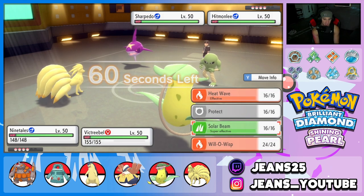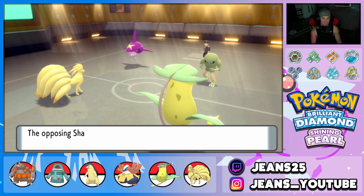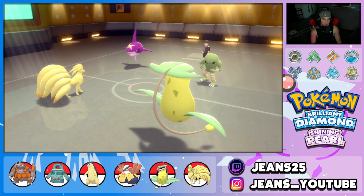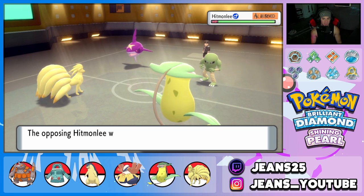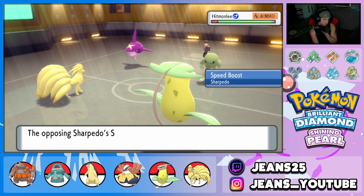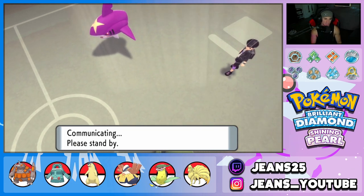He leads with Sharpedo and Hitmonlee. I can drop Will-O-Wisp onto Hitmonlee and Solar Beam into Sharpedo. Sharpedo goes for Protect — son of a biscuit! But Ninetales outspeeds, Will-O-Wisp connects and burns Hitmonlee, which is huge for his physical attacks. Hitmonlee goes for a Blaze Kick and Vileplume dodges! He gets a Speed Boost but I still don't think he outspeeds me. I'm going to pop Heat Wave and drop Solar Beam. He withdraws Sharpedo — totally fine.